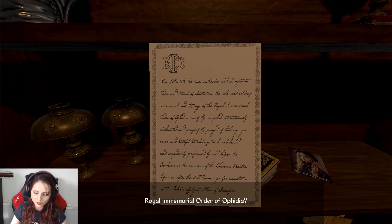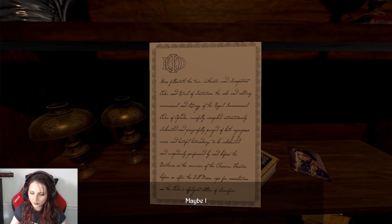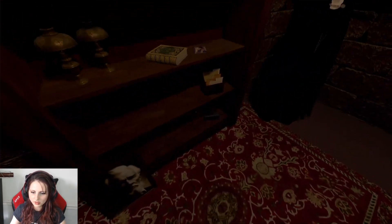Royal Immemorial Order of Ophidia. I didn't even notice the symbol up there — R-I-O. I'd probably just think it was like Rio. I've seen that logo everywhere. It looks like the previous owners of the house were members. It reads here about a performance in the recesses of the Chimera Theatre. Maybe I should check if there aren't any secret rooms — but why suddenly under the stairs?